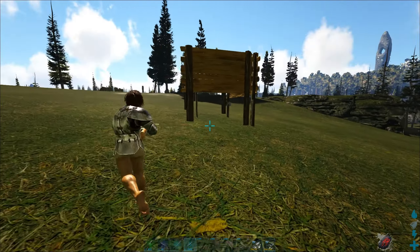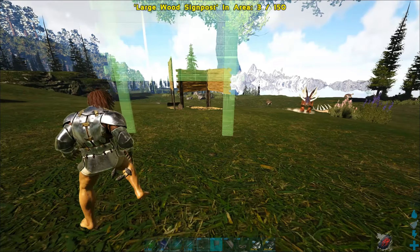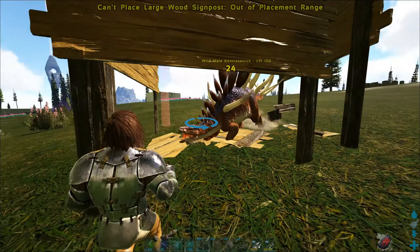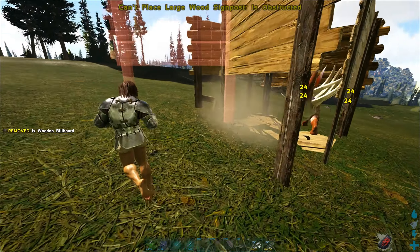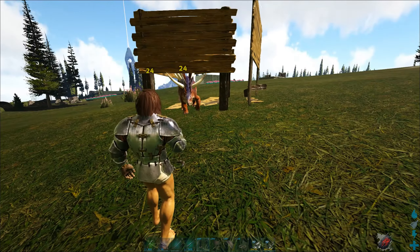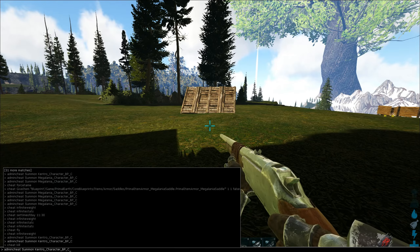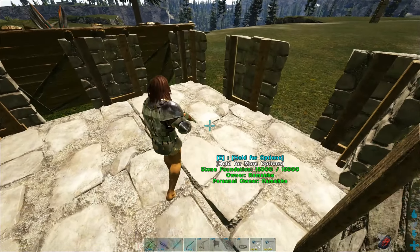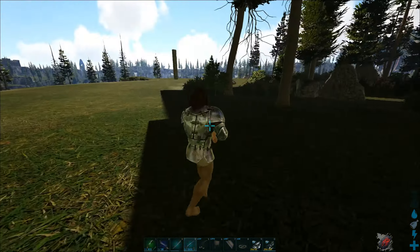You can also use a sign trap. Place three signs like that and close it up with the fourth one as soon as the Kentral Saros is inside the trap. Also a very cheap trap with some wood — he does some damage on the trap but you'll have enough time. You could also use metal billboards for that. You can also use a normal dino trap with a two-by-two foundation, some door frames and a ramp. Just get him stuck in there — he can't get out.